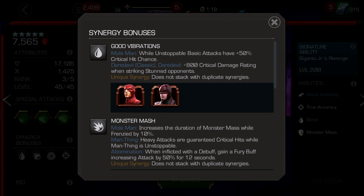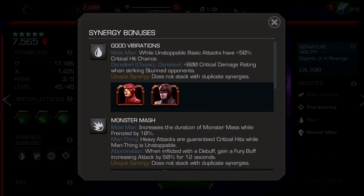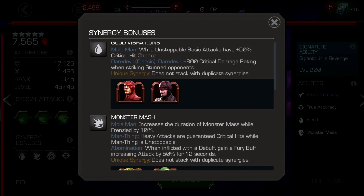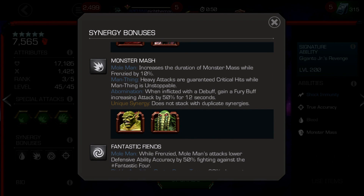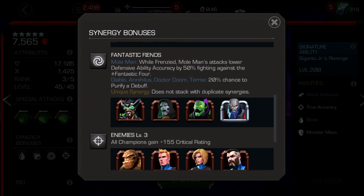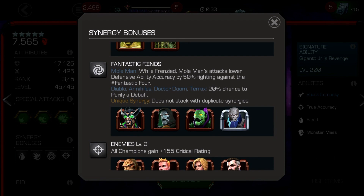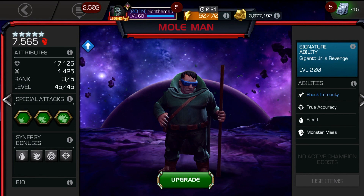The final thing I want to talk about is the synergies. They don't really add much to the champion overall. While unstoppable, basic attacks have plus 50% critical hit chance — that's good, so keep it unstoppable for a good amount of damage. But that's the Daredevil and Daredevil Netflix synergy, which you're not going to use anytime soon unless it gets a major buff. Also, Monster Mash increases the duration of monster mass while frenzied by 10% — that's helpful, keeps frenzied on longer. And then Fantastic Fiends: Mole Man while frenzied lowers defensive ability accuracy by 50% when fighting the Fantastic Four — that's very specific and I don't overly rate that as a synergy. So the first two synergies are good, the other one not so much.